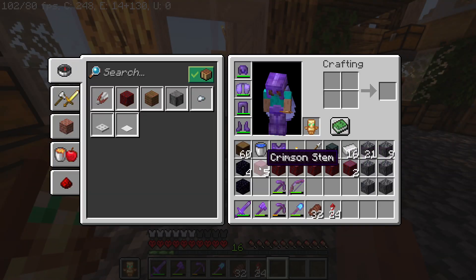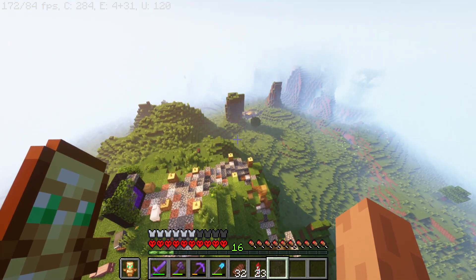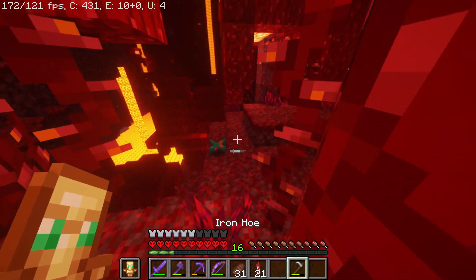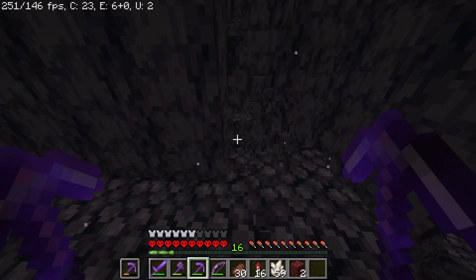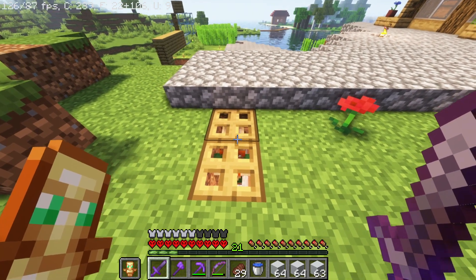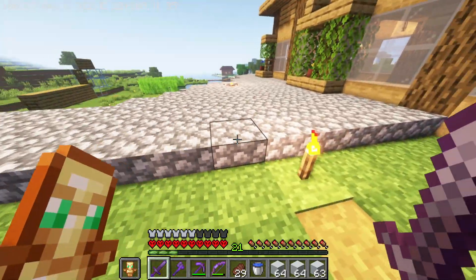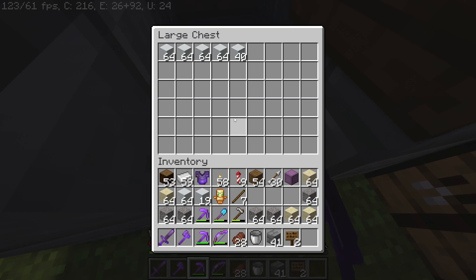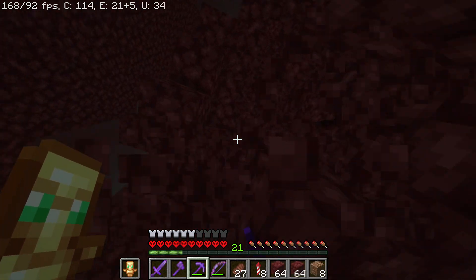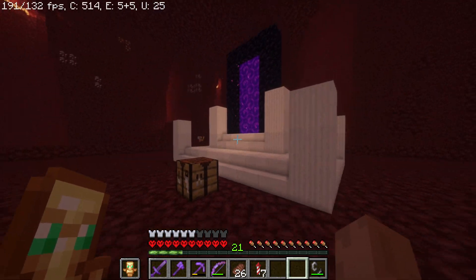I'm gonna gather stacks of all this, so let's go get that. There we go, got my six stacks. Now that we gathered all the stuff we need — okay, that took too long, so I'm gonna see if I can make an automatic concrete converter. There we go, that seemed a little too easy. We just gotta clear this big ol' area. There we go, got the thing all leveled up.